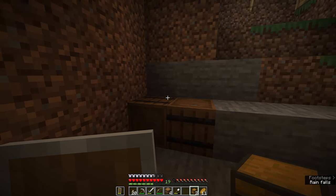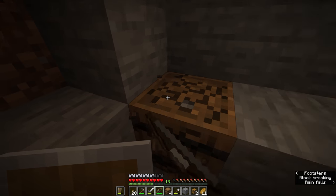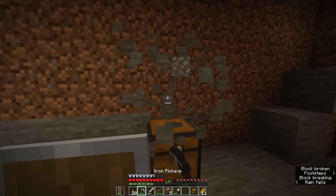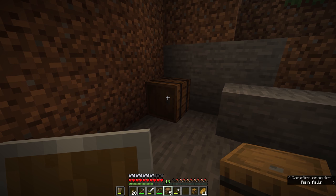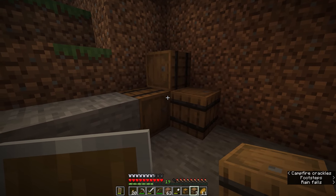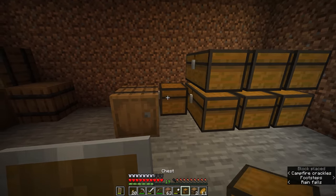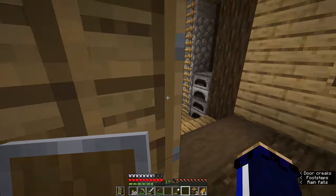The advantage barrels have over chests is that they can exist in a single block regardless of what else is around them. Even if I put a block of stone on top and in front of a barrel, you can still right-click it and access its inventory. Whereas if a chest has a solid block over the top, the lid can't swing open and you're unable to open the chest. You can fit barrels into a variety of storage spaces and they will always be accessible. I've decided to put barrels around one side of the room, and I like the aesthetic of having barrels down here — we might mix those in with the chests to make the whole place feel a little bit more lived in.